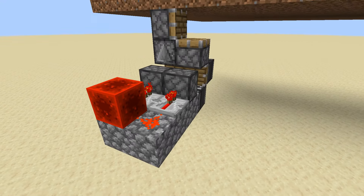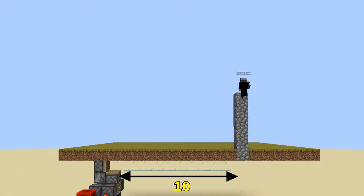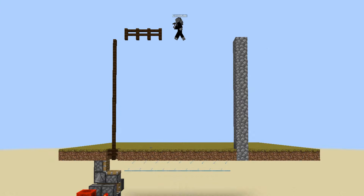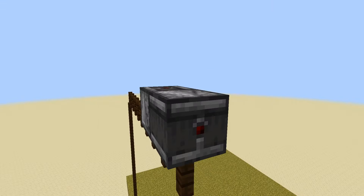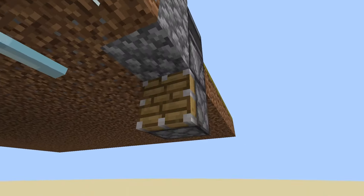Now we have to build the piston feed tape that's going to make the crane actually function. We use glass panes on one side, because when a glass pane isn't connected to anything, it kind of looks like there is no block. We need this illusion because we can't pull multiple blocks, but we can push these invisible blocks to make it seem like we are pulling.